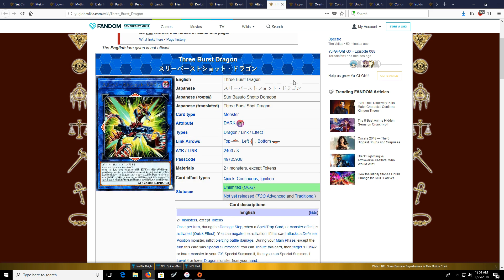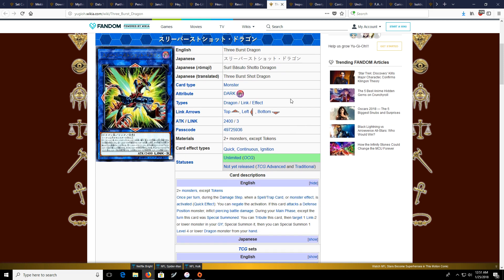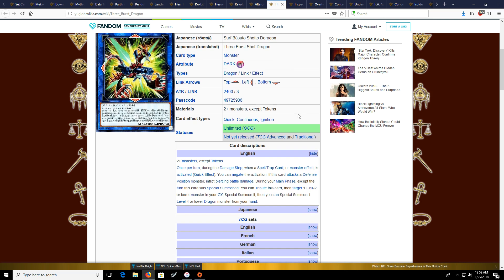The next card is Tri-Burst Dragon, which is a generic Link 3. It needs 2-plus monsters but no tokens. It has been seeing some play in the OCG — to be perfectly honest, I'm not sure exactly why it is, so if someone could explain that to me in the comments below I would definitely appreciate it. But I do think this is a card to look for in this set based on its play in the OCG.